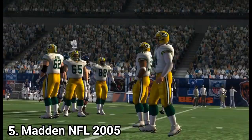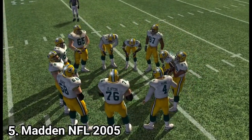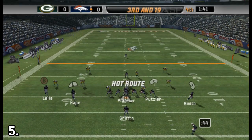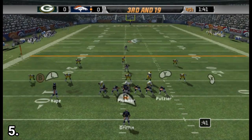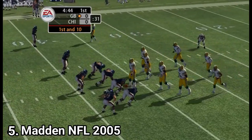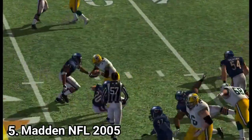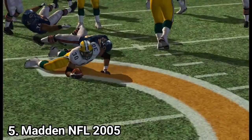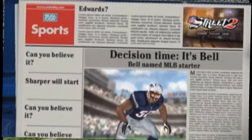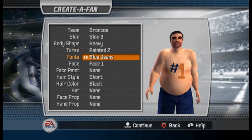Madden NFL 2005 brings improvements in the defensive AI and introduces hot routes. While running, you can zoom out a little and your passing options are highlighted, with each possible passing route assigned to a button. Another addition is the hit stick — you move the joystick in a certain direction when near a ball carrier and jump on him to pin him down. There is a new mode called Storyline Central, where the game invents stories to mimic the media surrounding a season, plus new training mini games and a create-a-fan mode whose created fans show up in cutscenes.